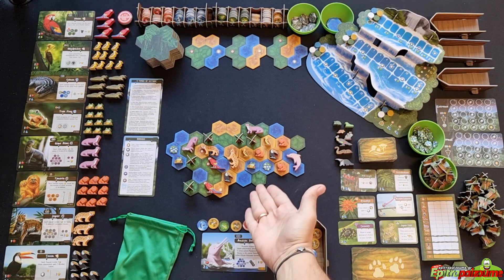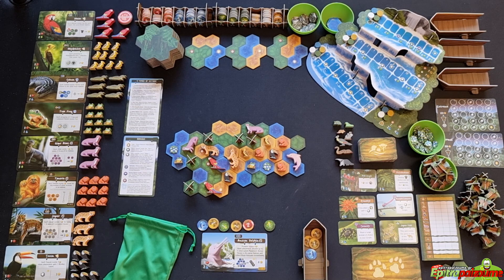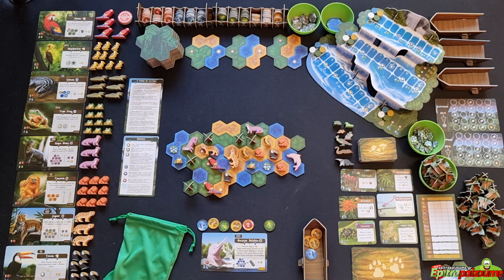Each player has their own jungle in front of them — this is not a shared space. Now let's move to the action phase. In the action phase, players use resource tokens to perform desired actions. As long as the player can pay with resource tokens they can continue taking any desired actions, even repeating the same action multiple times as long as they can pay for it.